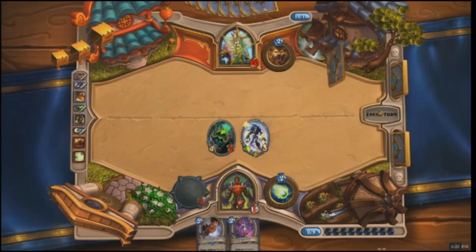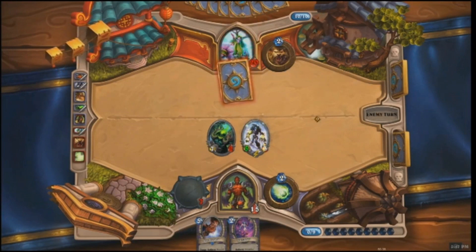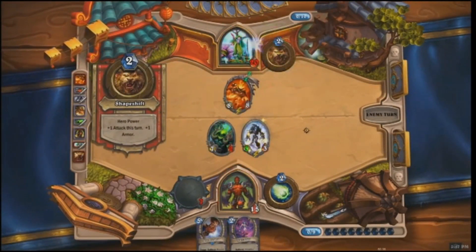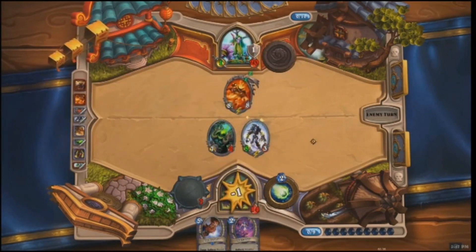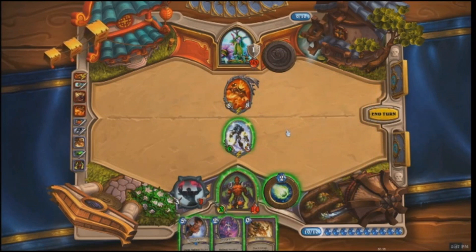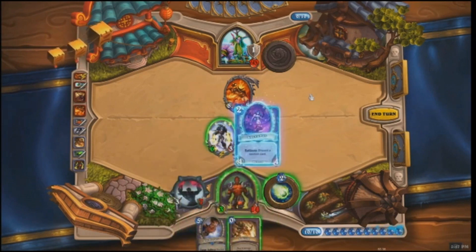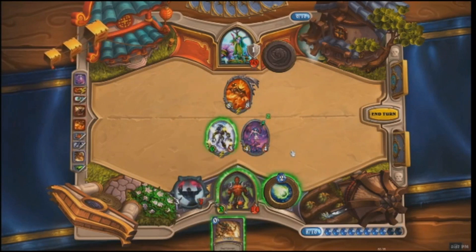This is much better for the Warlock — he's got minions on the battlefield and Jaraxxus. The Druid plays Ragnaros the Firelord. Ragnaros can't attack normally, but at the end of his turn he deals 8 damage randomly to something on the other side of the board. He hits the Pit Lord — the Ghoul gets a little stronger at least. The big problem for the Druid now is Jaraxxus' Hero Power: every turn he can summon a 6/6 Infernal, which could get out of control quickly. The Druid plays the Succubus, though it costs him his Doomguard via discard.